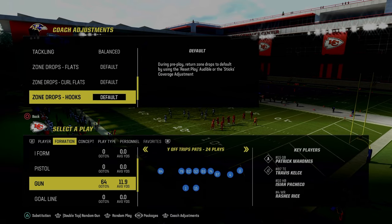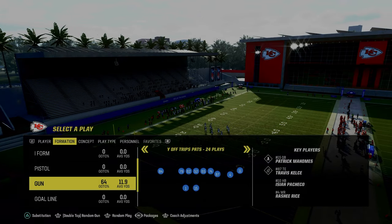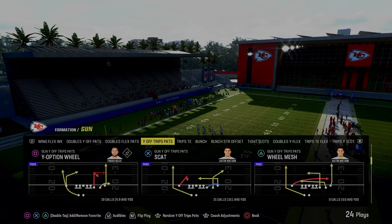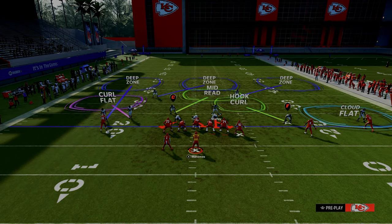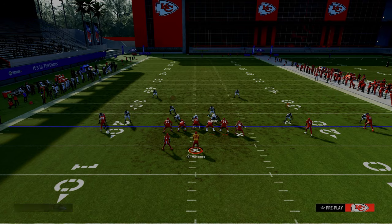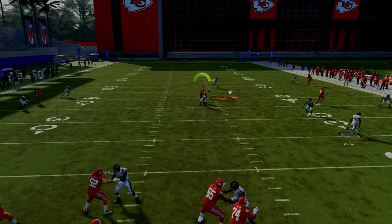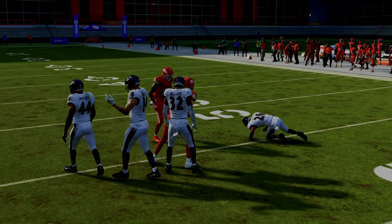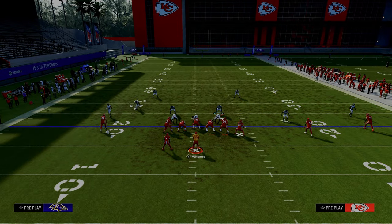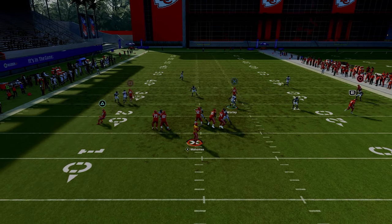With match turned on, the mid read defender will match that slot post route — sometimes it works, sometimes it doesn't, but when it does he's right there in the middle of the field. A basic mid read defender can 100% take away the slot post route from the slot wide receiver. If they try to make a living throwing that post route, the mid read defender will take it away.